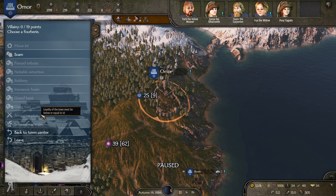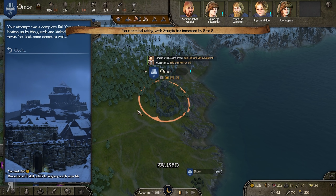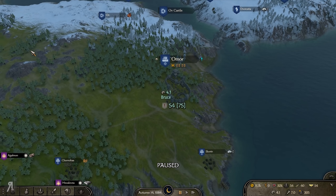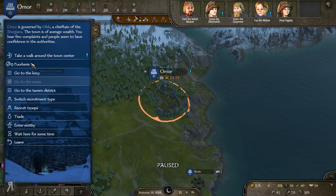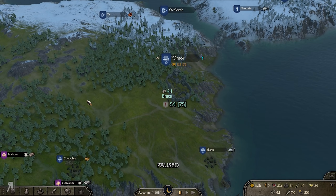Now that we've taken a brief look at some of the options, let's do a scam and see what happens. Your criminal rating with Sturgia has increased. Your attempt was a complete fail — you're being beaten up by the guards and kicked out of the town. You also lost some Dinas. We must apparently wait five days before we can perform another scam.